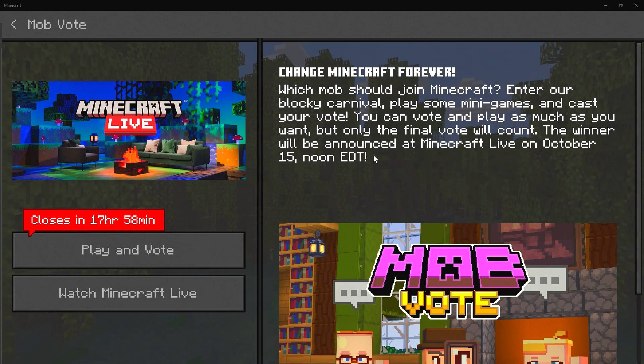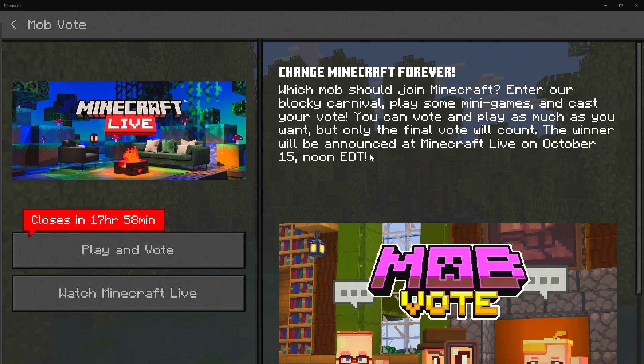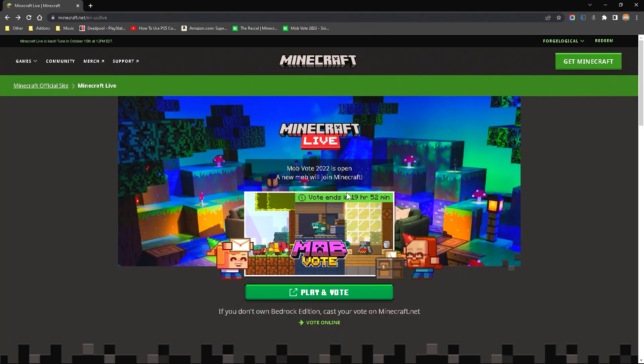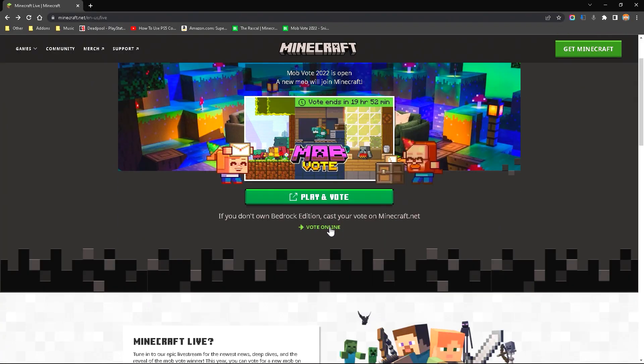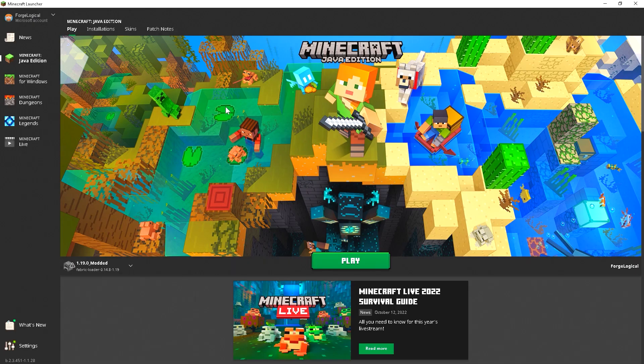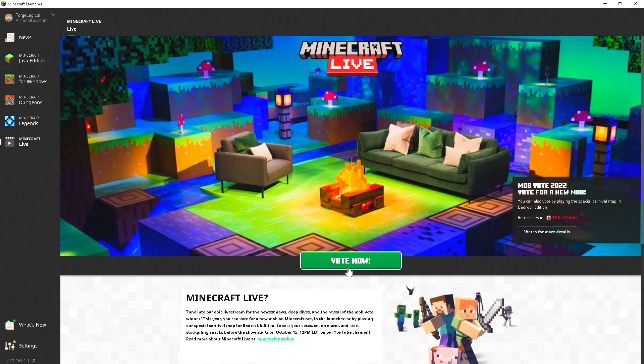This is the server that you will use to vote for the Minecraft Live mobs: the Sniffer, the Rascal, and the Tough Golem. You can also go to the Minecraft website and vote online, but you need to make sure you're logged into your Microsoft account. Or you can vote in the Minecraft Launcher by choosing Minecraft Live and selecting Vote Now.